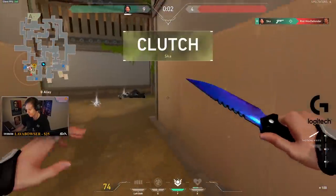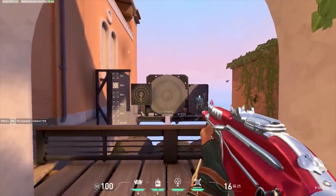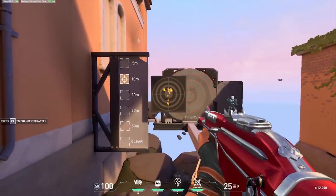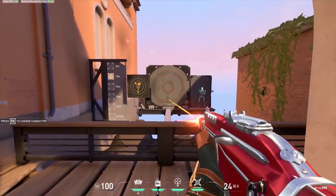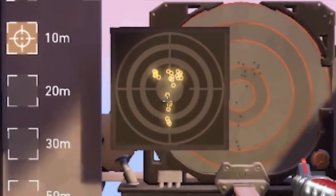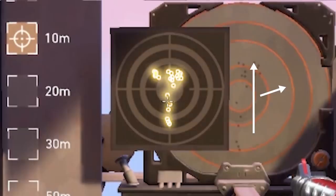In Valorant, you can test the spray pattern of a gun by heading to the target in the training ground. Aim at the bottom of it, hold left click, and pay attention to the pattern it makes. With the Vandal, we can see it goes up, slightly to the right, then goes left, then goes right again.